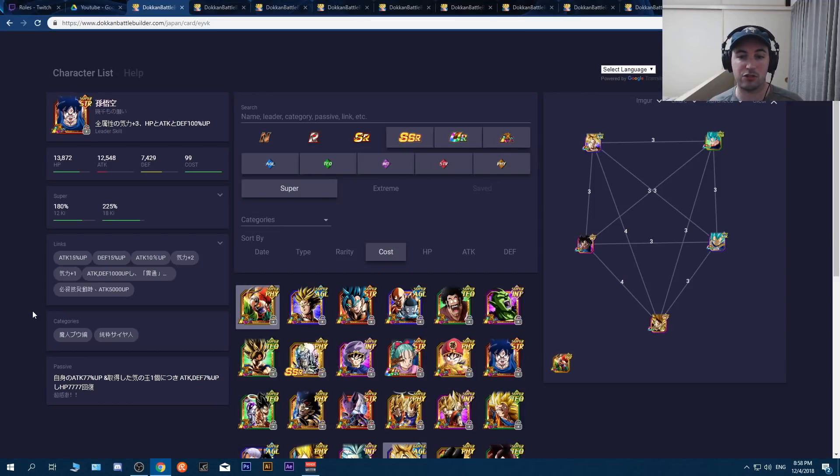We're going to go over all the stages quickly, because global — in the next few days or by next week at the latest, as of early December 2018 — will be getting the category Super Battle Road stages, along with a brand new LR Goku. At least one copy of him will be available to you if you meet certain requirements.